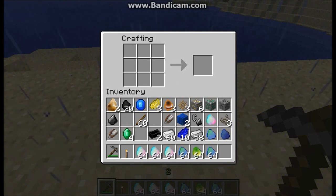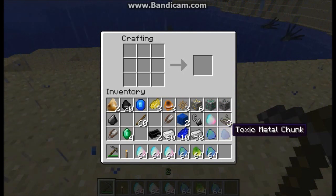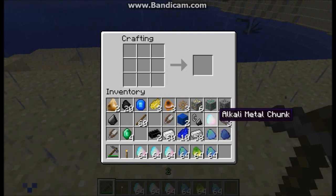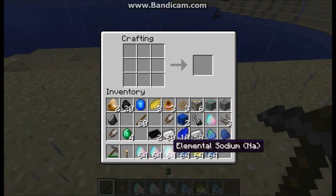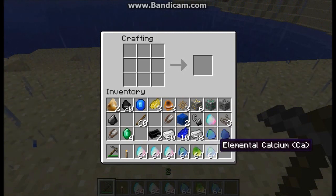In Mediate, there are three special types of chunks that deserve attention because they aren't as intuitive as, say, destroying a lead block and getting a chunk of lead. These three are alkali metal chunks, alkaline metal chunks, and toxic metal chunks. Each of these chunks represents three possible elements. Alkali chunks come from lithium, potassium, or sodium. Alkaline chunks can be either magnesium, beryllium, or calcium.